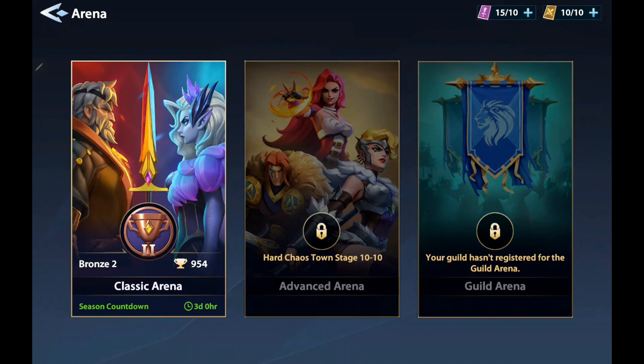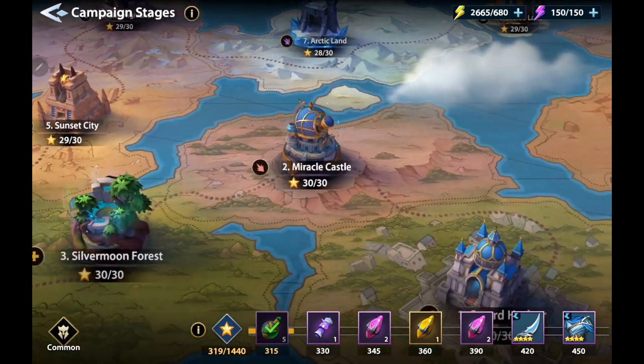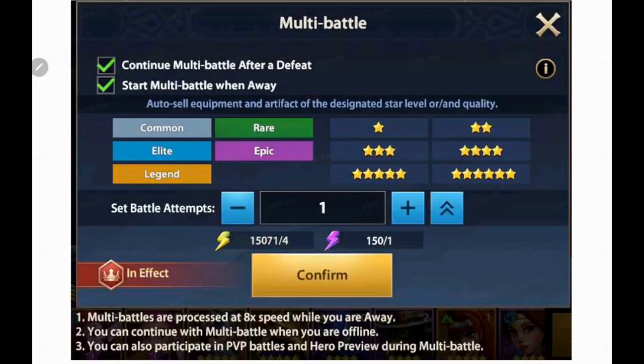On top of all that, you've got your classic arenas — classic, advanced, and a guild arena for those PvP modes. Not only do you have the world map, which looks absolutely sick and just flows so nicely, but you've also got dungeons. I've been working on Dwarven Ruins, which has been a ball. There's a multi-battle system that continues even when you're offline, which does a lot of the work for you when you can't play. This game is all about the collecting, the cultivating, and then challenging through all these different types of battles.